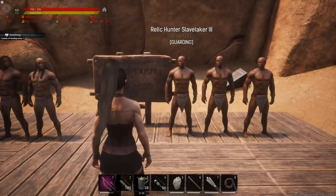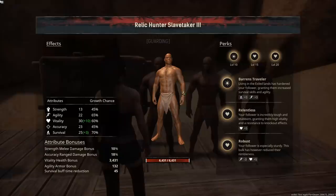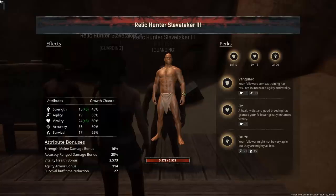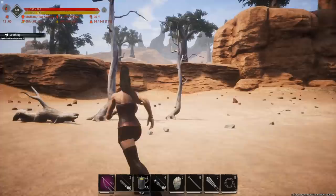Next up is one of my favorite ones to get me snowballing — the Relic Hunter Slave Taker. They have a damage modifier of 1.4 but get a decent amount of HP: 6,431 on one, 7,975 on another with tons of vitality. They don't get too much strength but health is mainly what we want so we can pack armor on them, put some gruel in them, and allow them to knock out better thralls for us.